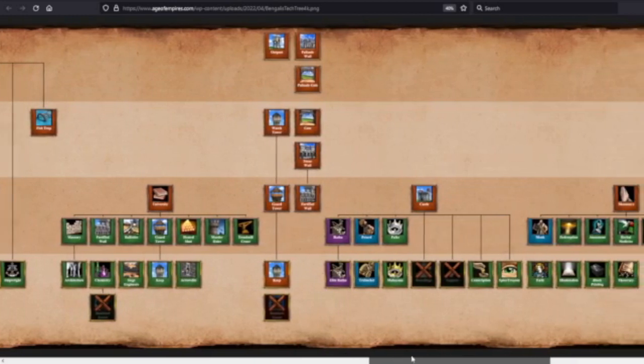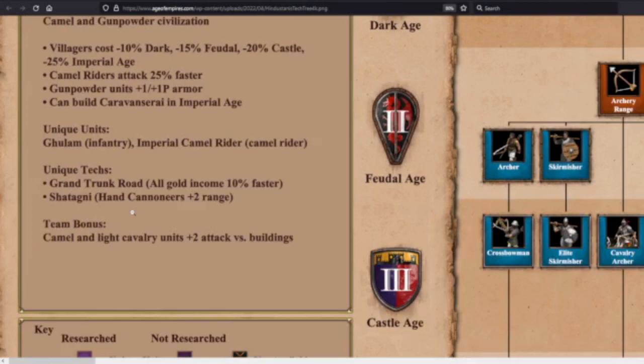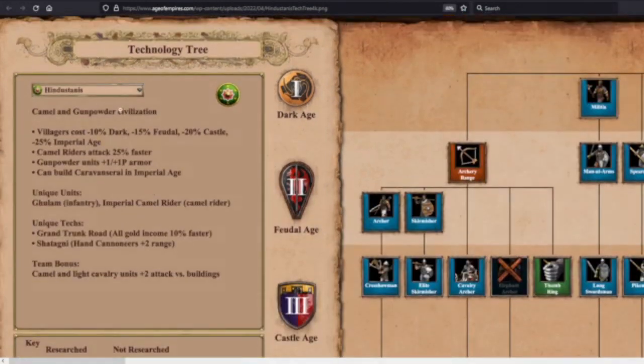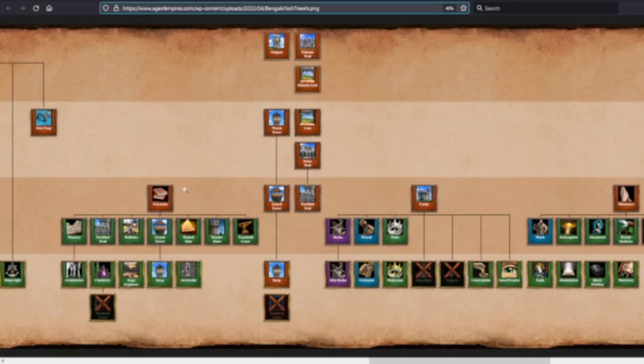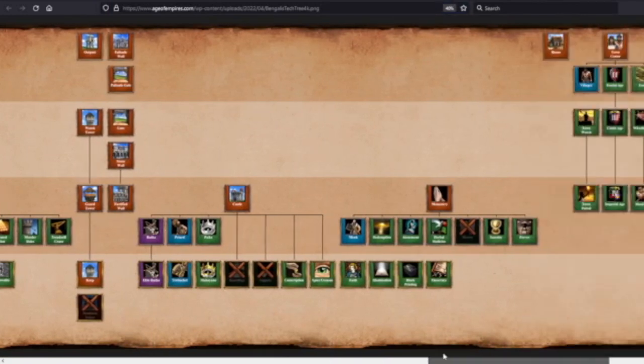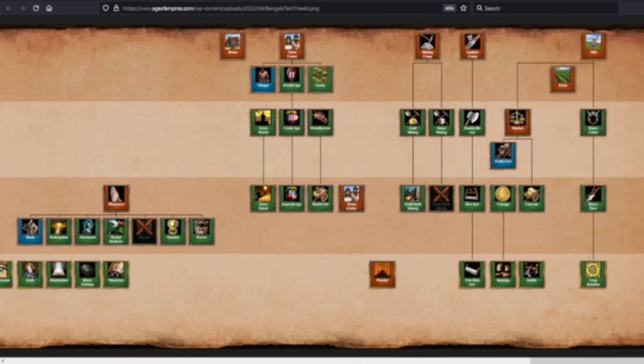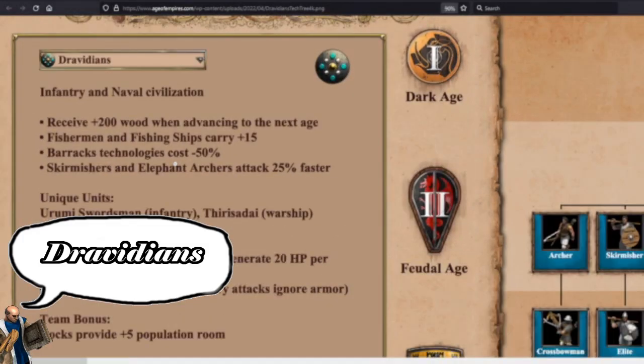Looking at all these civilizations, the Hindustanis don't seem to have a very strong naval presence — they're missing out on the fishing eco they had as Indians. But Bengalis have a pretty good naval tech tree. Now, Dravidians — the infantry naval civ. Archery range: you've got Arbalest, Skirmishers, Hand Cannons, and Elephant Archers. Again you don't have the Cav Archer. And you don't have Parthian Tactics, but you do have Thumb Ring — so faster, more accurate archers.